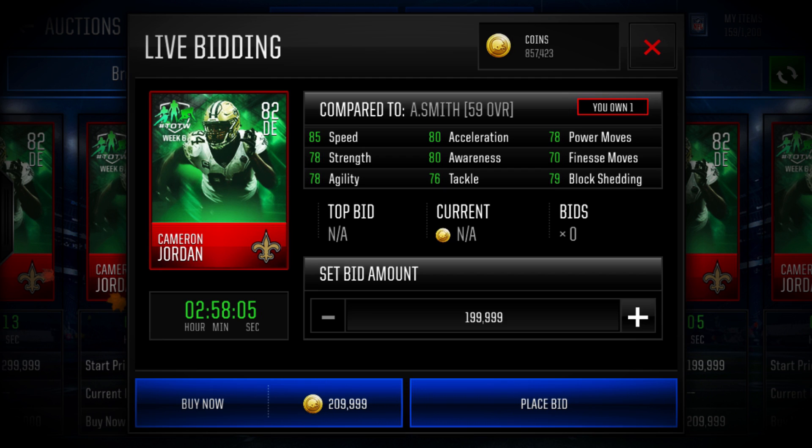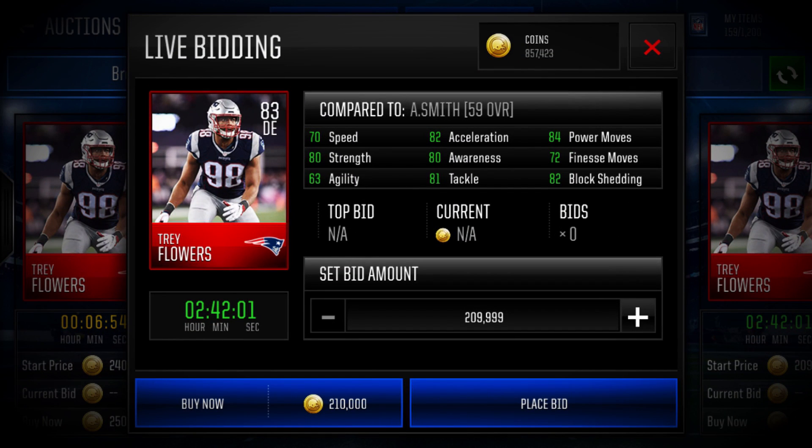Now we're going to head over to the block shedding defensive end. This card is actually a really good all-around defensive end as well. Coming in at number one for the best block shedding elite defensive end for under 300k, we have Trey Flowers, 83 overall, of the New England Patriots. He's got 70 speed, and that 82 acceleration will make him seem like he's got about 78 speed. He also has 84 power moves, 80 strength, 80 awareness, 81 tackle, and 82 block shedding. One of my more favorite cards in this entire video.